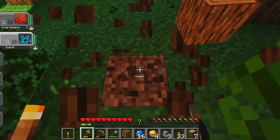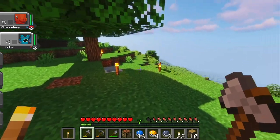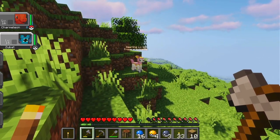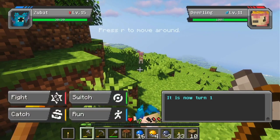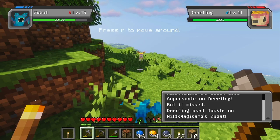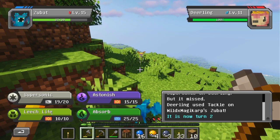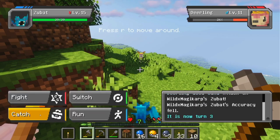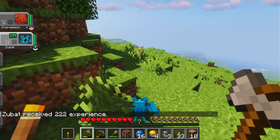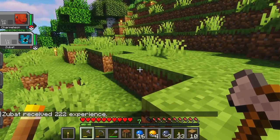These jawbreakers definitely last longer than Jolly Ranchers, but still not as long as I was expecting them to last. Let's battle with Zubat and see how he does. I wish there was a description of the moves — there's no description. Leech Life — oh nice! Good job Zubat. That takes him off my shoulder I think.